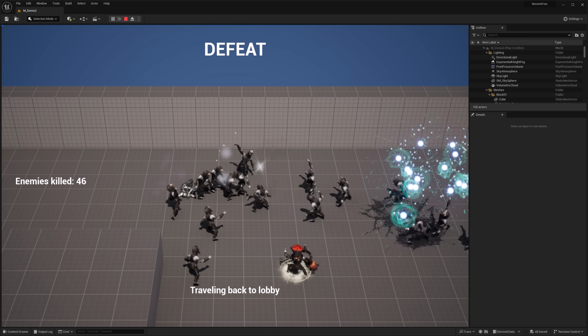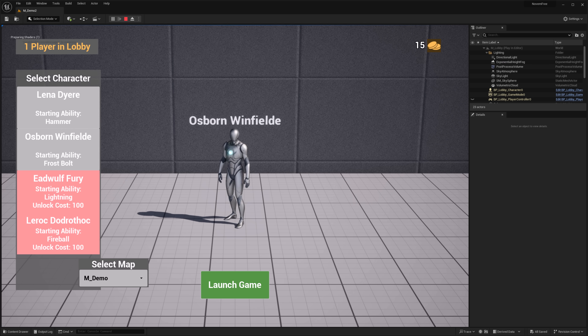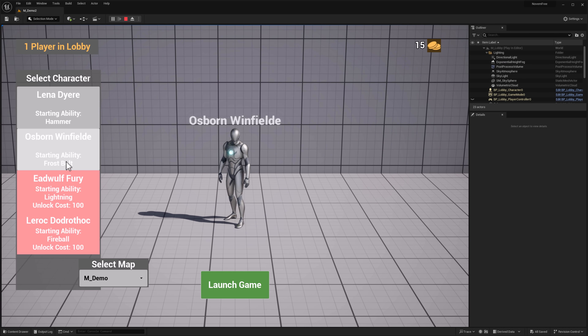After dying, it brings you back to the lobby. This template is entirely multiplayer-based. You have options to switch between different character types, different maps to launch, and you can unlock things based on the gold you made while playing. It's the basic framework of an entire Vampire Survivors game, implemented entirely in Unreal Engine.